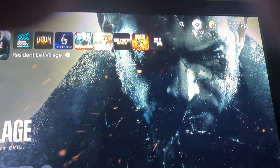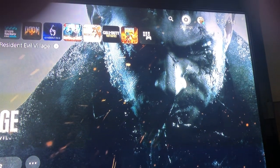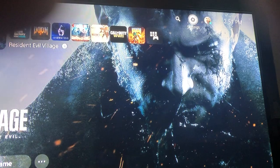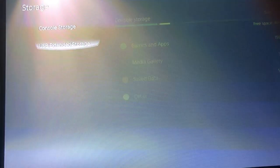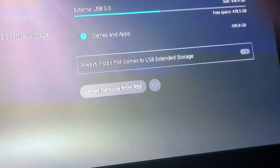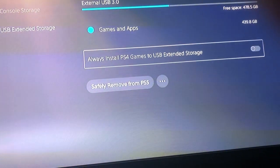The next solution, which was my case, was that I actually had my USB extended hard drive connected to my PS5 so I could play my PS4 games. So I had to go to Settings, go to Storage, go to USB Extended Storage, and I had to turn that off.